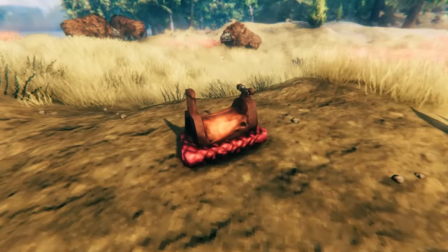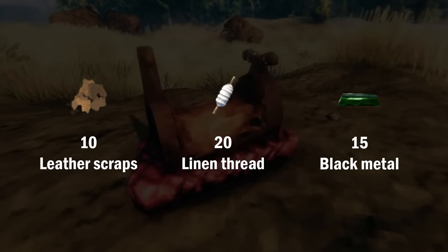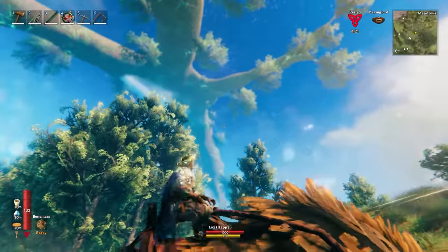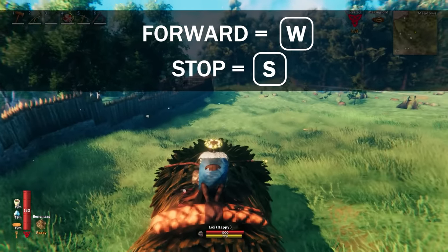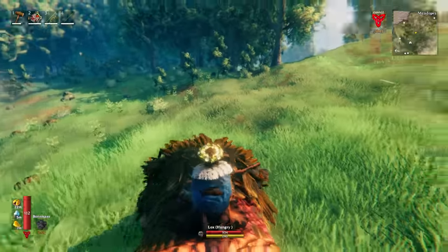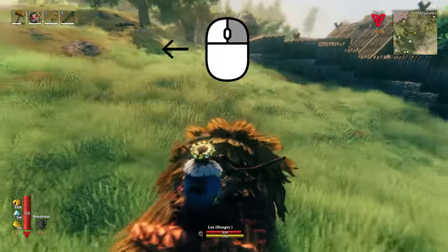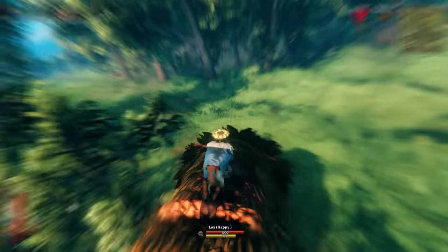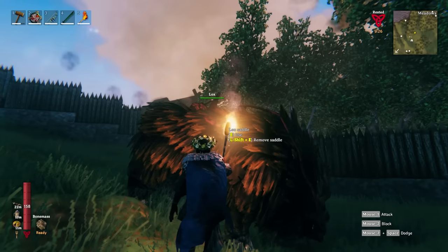Lox can be ridden by crafting a lox saddle from 10 leather scraps, 20 linen thread, and 15 black metal. Add the saddle to a hotkey and equip it to a tamed lox. Hover over the saddle and press E to mount. Press W to move forward and S to stop. Hold left shift to run, which will deplete your lox's stamina bar. Steer by holding the right mouse button and moving the mouse in the direction you want. As you ride, you'll gain XP towards the riding skill, which reduces stamina usage and allows your lox to run faster. Remove the saddle by pressing left shift and D.